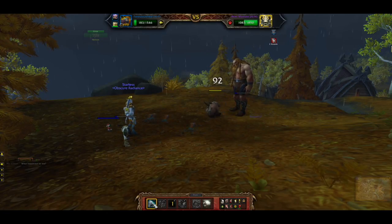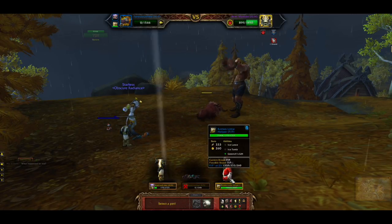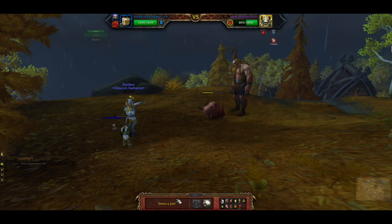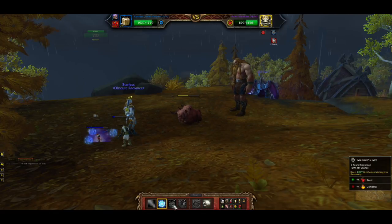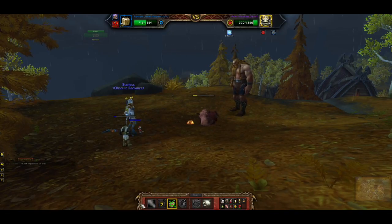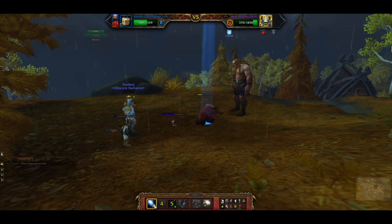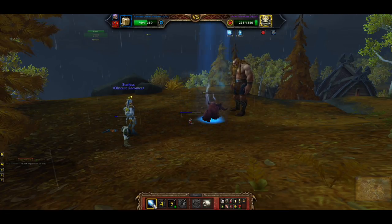After he kills your Falcosaur, he should still be fairly low. At that point bring in your Rotten Little Helper. Start out with Ice Tomb, then the very next thing use Grinch's Gift which hits for a lot, then fill in with Ice Lance. The tomb should go off right before he gets his healing. That's one way to beat Anders and it wasn't too bad.